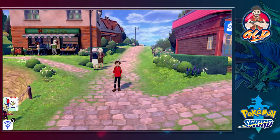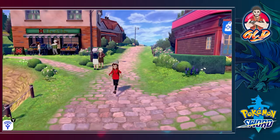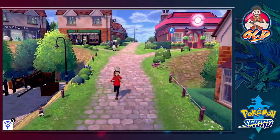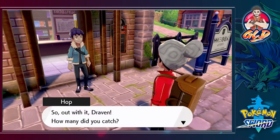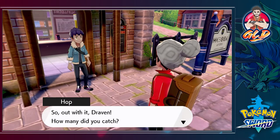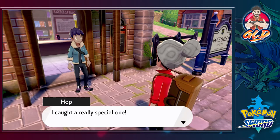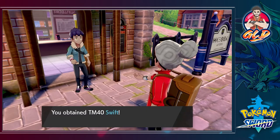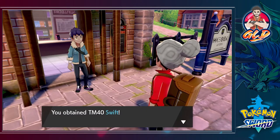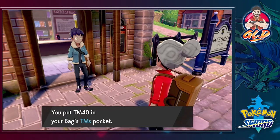Welcome back — here we are returning to the station after healing up and buying a few items. Hop is asking how many Pokemon we caught. He caught a special one and we got just one too, so it looks like a draw. We're rivals after all.